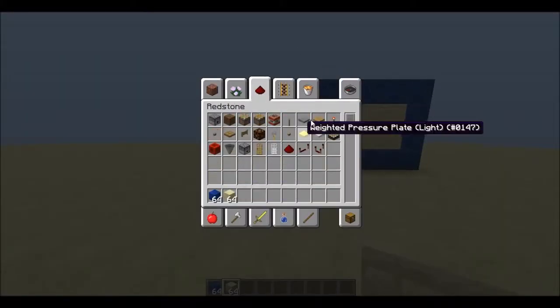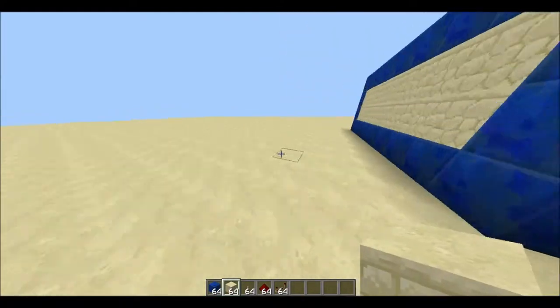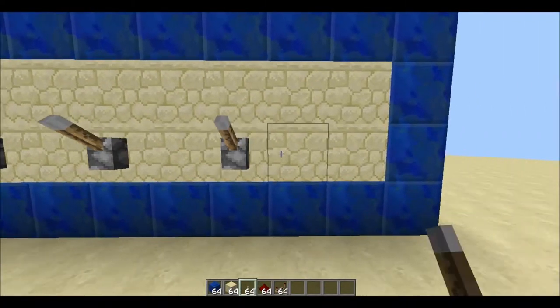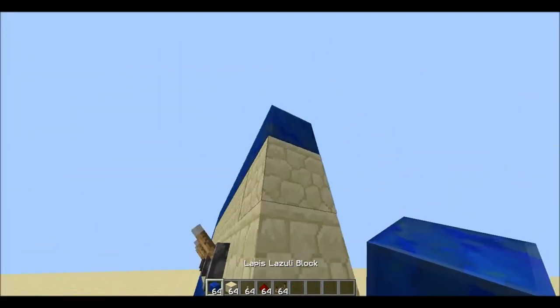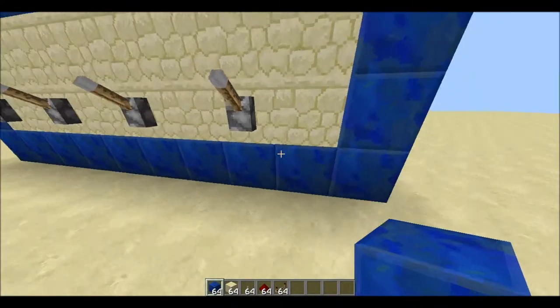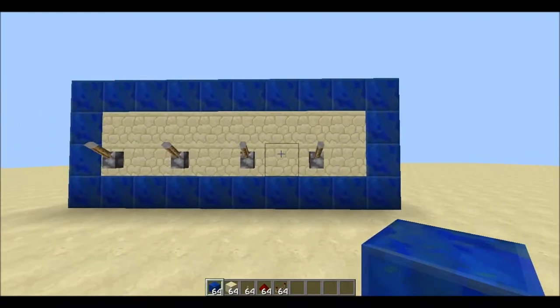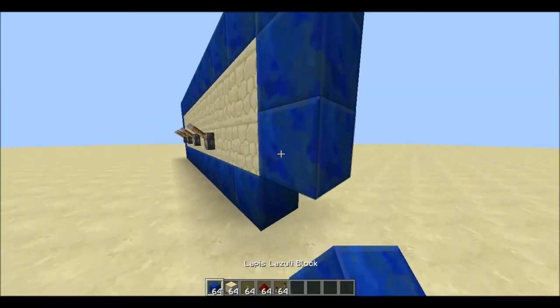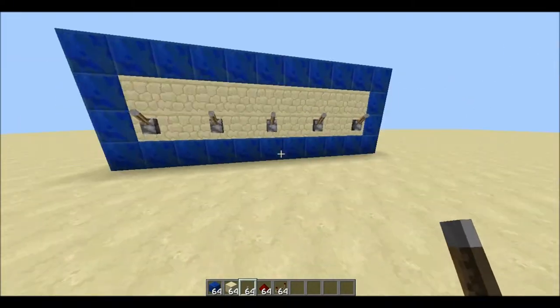Now what we are going to have to do is we are going to take a lever — or however you pronounce it — and we are going to have these 3 things in our hands. Now, since we have the levers, we are going to place where the levers are at the base. So basically, 5 levers. Ta-da.